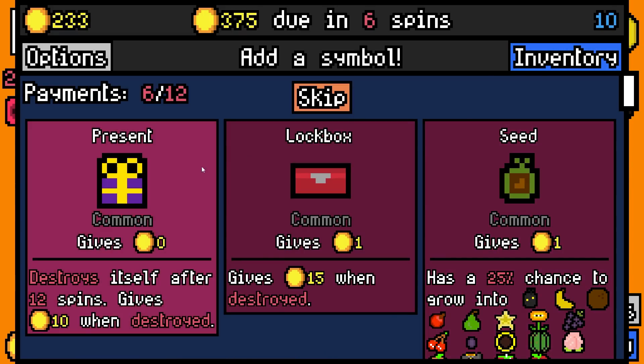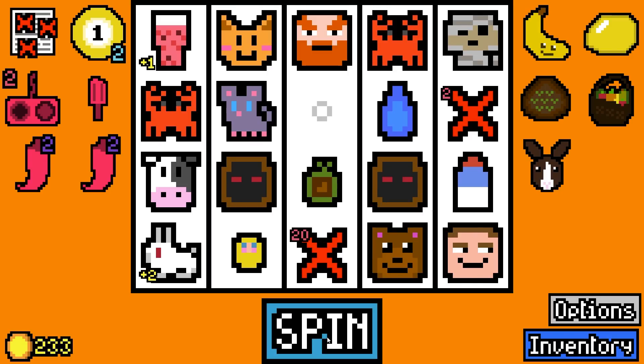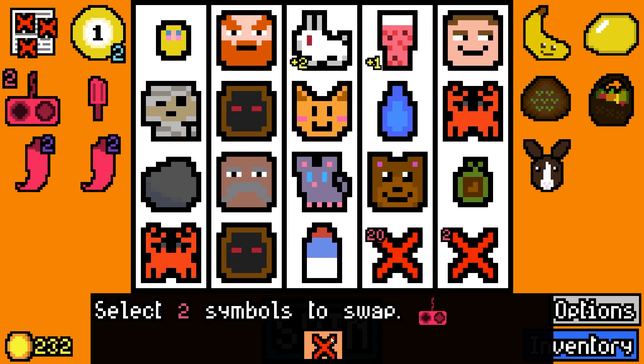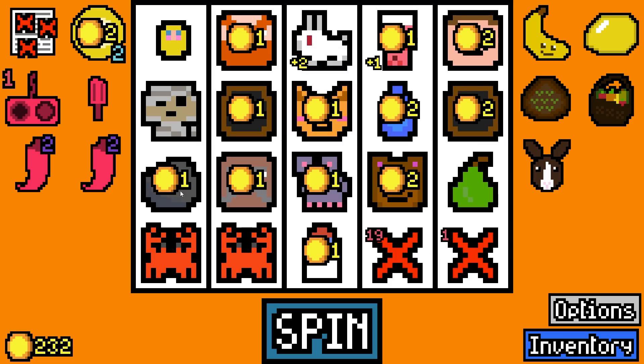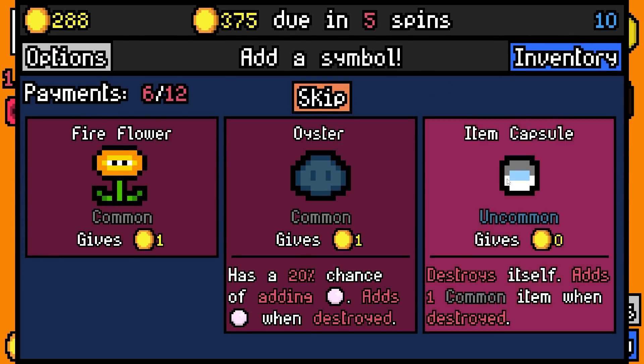We don't have a lockpick. Seeds grow into rare or better, so I'm gonna add a seed and hope it grows into a free value symbol or something. Two symbols to swap - let's move you down here, now they're both next to the rock and on the same row. 56 rolled. Item capsule - let's do that. That's our last swapping device move unfortunately.